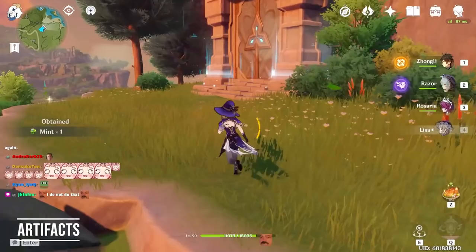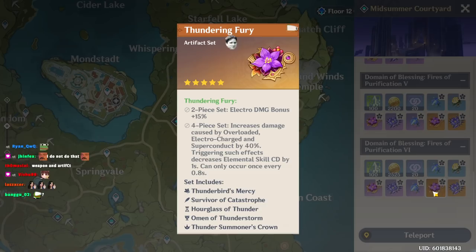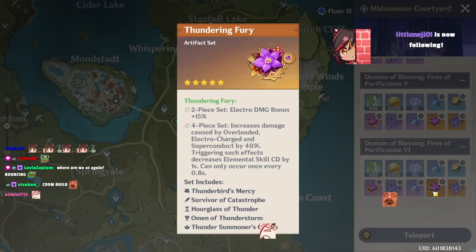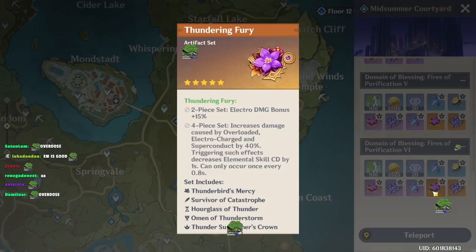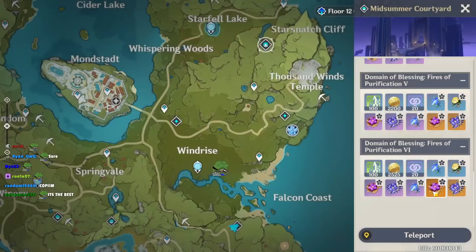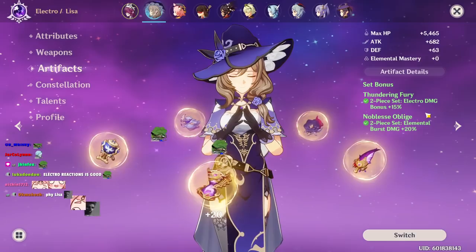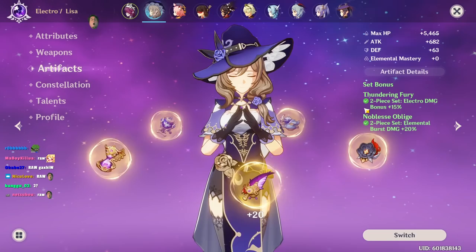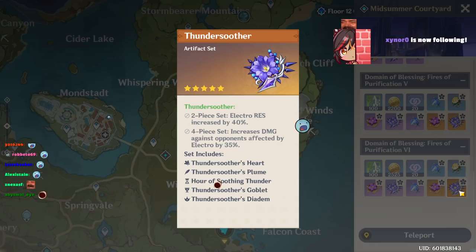Next is Artifacts. There are several builds for Lisa, but generally all builds revolve around these. In patch 1.6 they said they were going to buff all reactions besides melt and vaporize — like electrocharge, overload, and so on — so the 4-piece reaction set should be the best set for Lisa after the update, if reactions do more damage. For now I am running 2-piece Thunderfury and 2-piece Noblesse for raw damage. You can also run 2-piece Thunderfury and 2-piece Gladiator. Just stick with Thunderfury-based 2-piece combos.